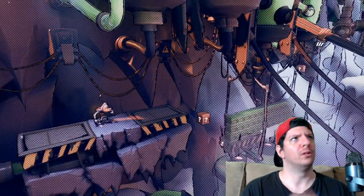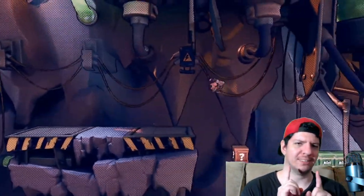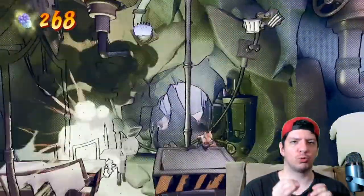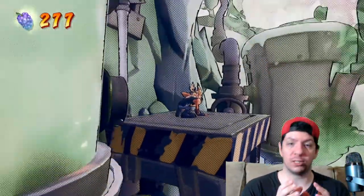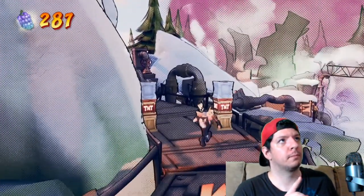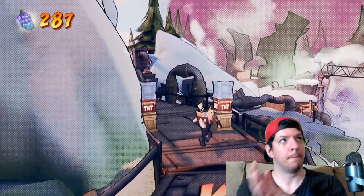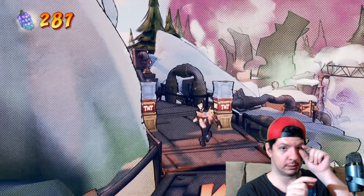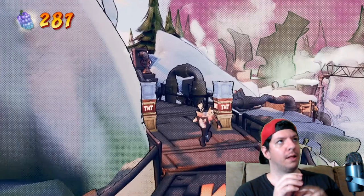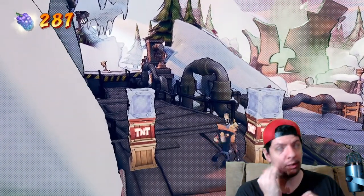Hello everybody. When you get to the TNT crate just before the bonus platform, there is a glitch that you can activate in order to get an extra box tallied in the bonus round. With these two crates, you don't have to worry about the right one, but you want to worry about the left one, because the left one is what you want to hit second to activate, and then you want to make it to the bonus platform as quickly as possible.